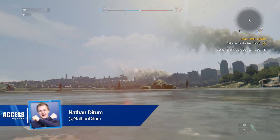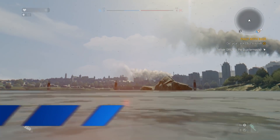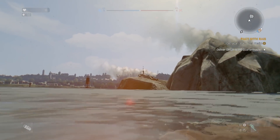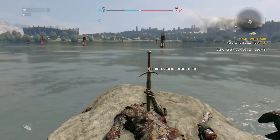Hello everybody, welcome to Access. My name's Nathan and I'm here with Dave, and we're playing Dying Light. We've been playing Dying Light a lot, and we've been dying a lot in Dying Light. This is the seven things you must do in Dying Light - it's an open world game and we wanted to show you some of the stuff in it. We've had access to the code a bit early.